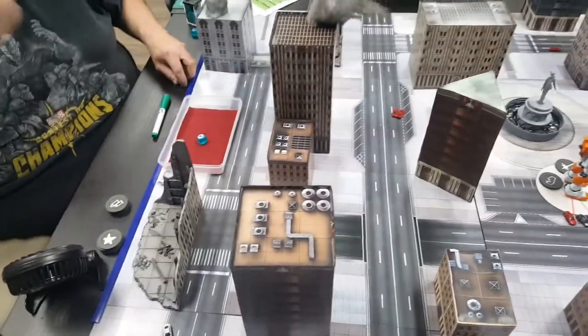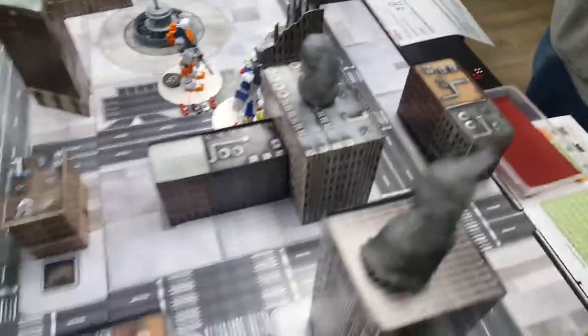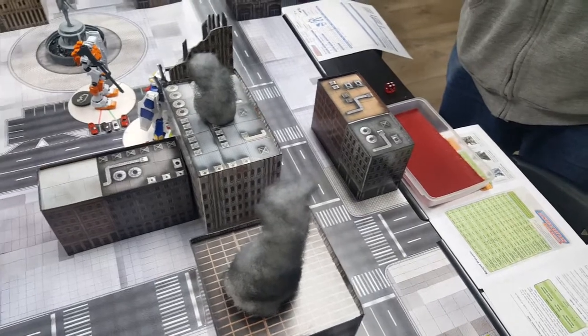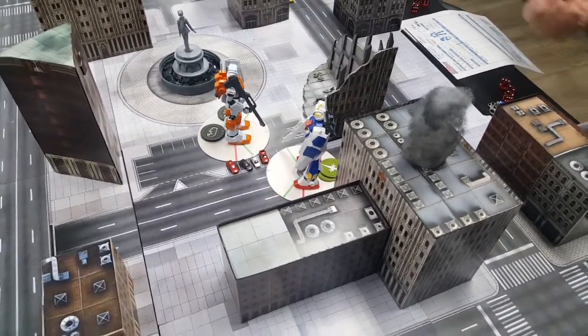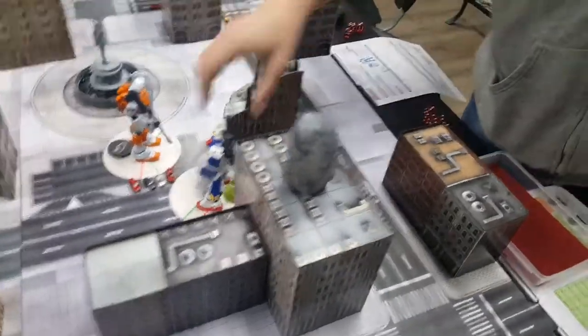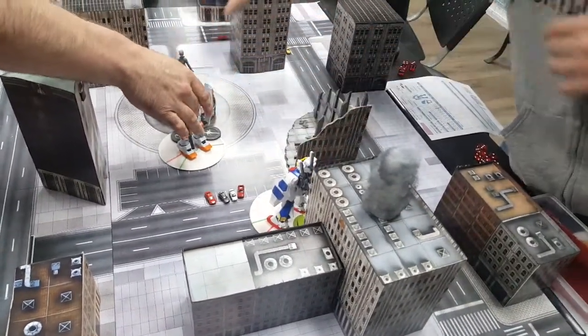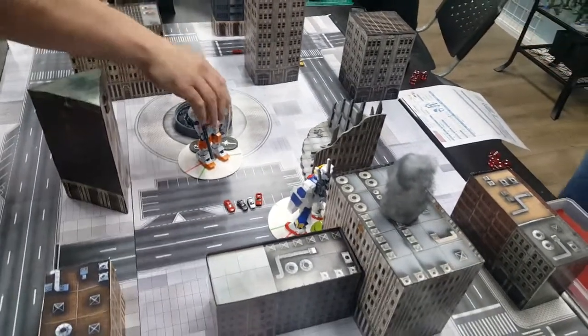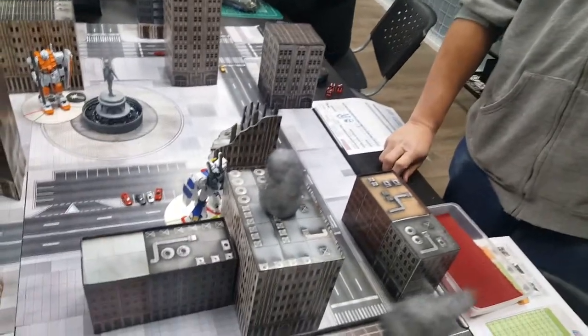Adam gets to counter-attack but rolls a two and misses. Since neither landed a decisive hit, both units fall back their full movement. Kevin goes back past the fountain toward the building. Adam used his action to charge in, so that's the end of Adam's turn.